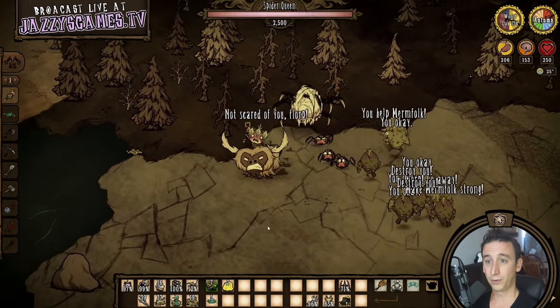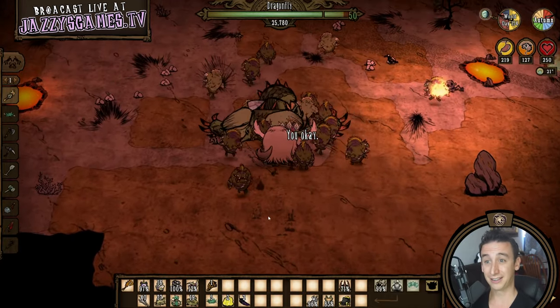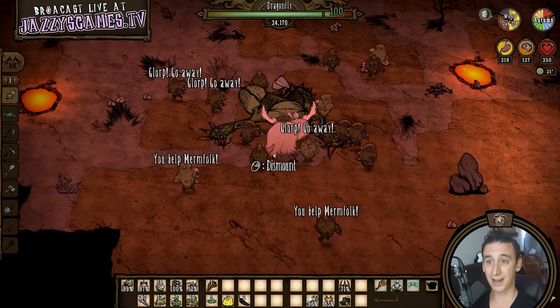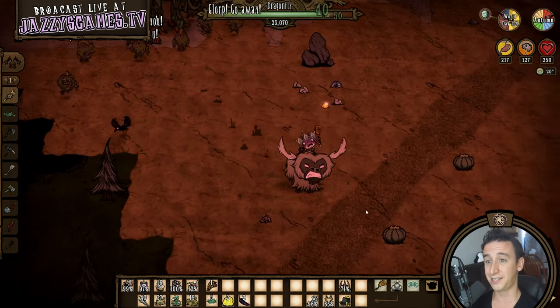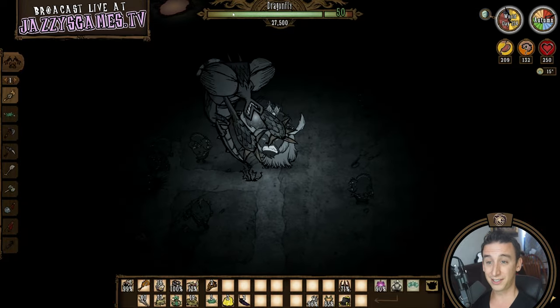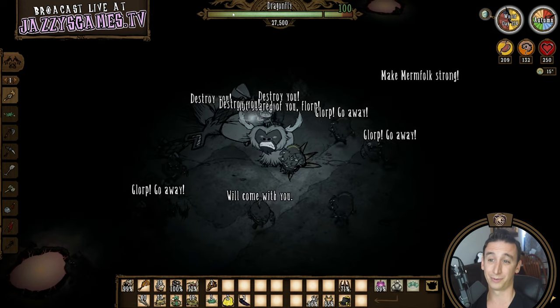Another important thing we are going to do with merms is farm scales at dragonfly so that we can make lots of scaled chests. We could kill dragonfly, but I'm going to use merms to stun her and try to get enough damage to make her drop a scale, at which point I run away to gather the merms back and despawn the boss. Then we can go back in and do the same thing again. Sometimes I prefer deconstructing scaled flooring for scales, but I don't have a ton of green gems available at this point.